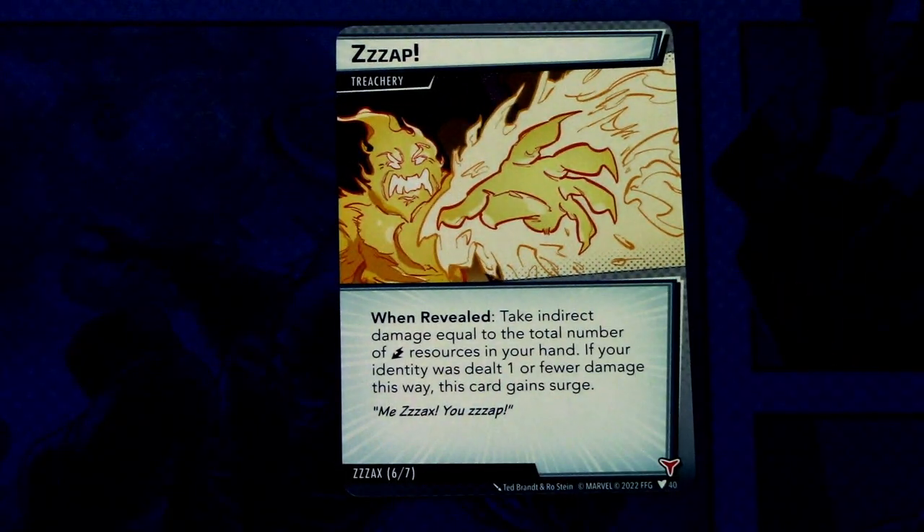Lastly we have Zap — two copies in the encounter set. It is a treachery: when revealed, take indirect damage equal to the total number of energy resources in your hand. If your identity was dealt one or fewer damage this way, this card gains surge. It has one boost icon. This looks like a really nasty encounter set overall.